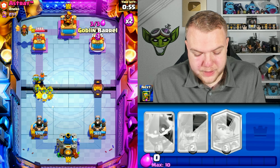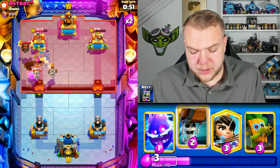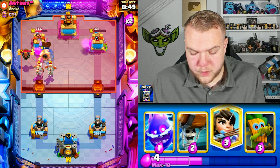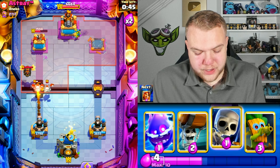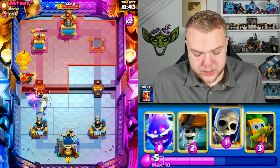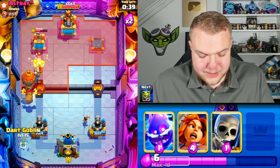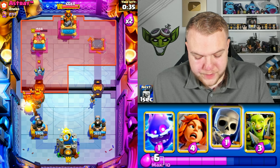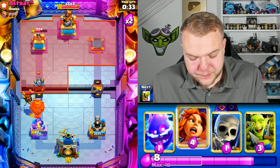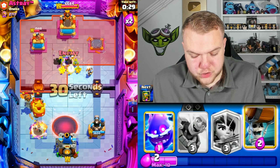Valkyrie up high, goblin gang — I think he'll go with guards or something. He goes zap. Goblin barrel right side. At this point we need to make sure he doesn't get an insane push going. I'm not going to lie — I think he should take the tower with this lava loon push unless something crazy happens. I don't see how we defend this.